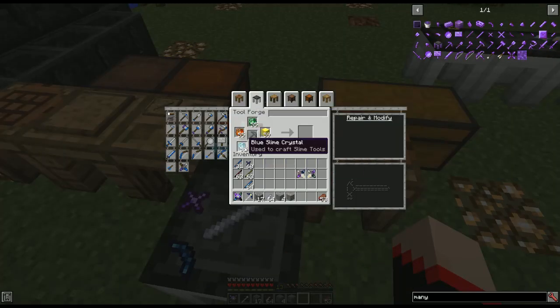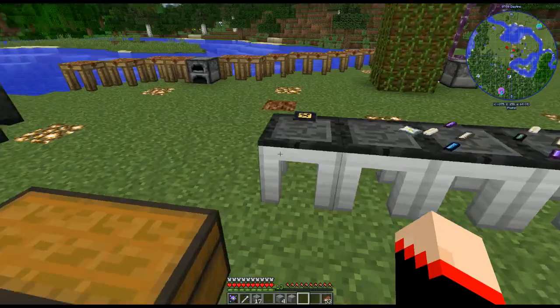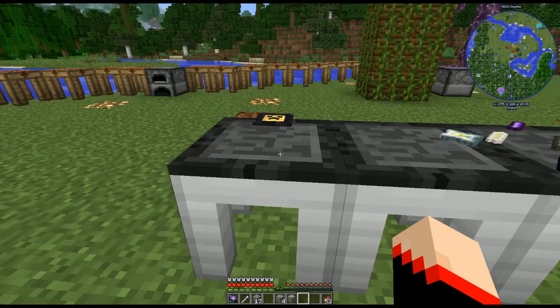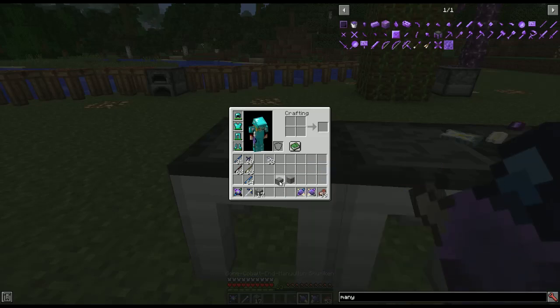Every time you want to emboss something you have to use the crystals plus a gold block. Here we're going to take a knife blade and add another modifier, giving us a total of five, then apply the five reinforcement plates to make them unbreakable. We do that on both shurikens and there you go — unbreakable.